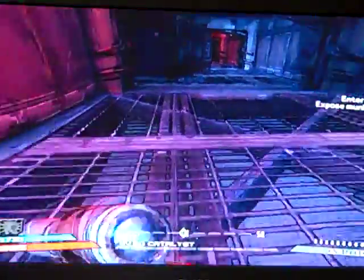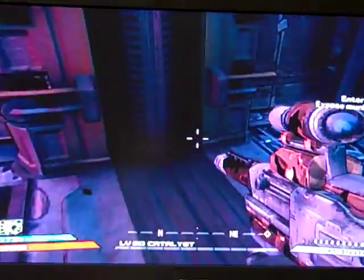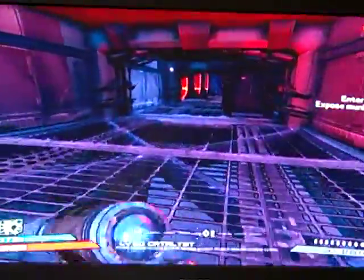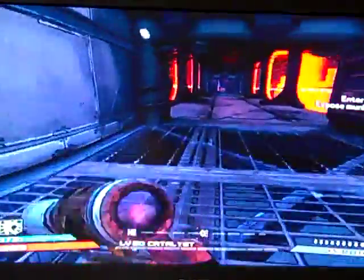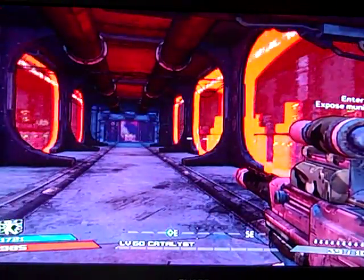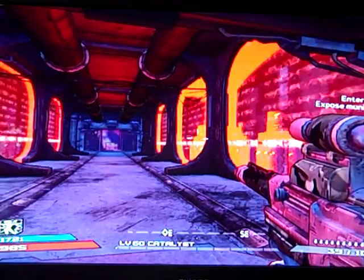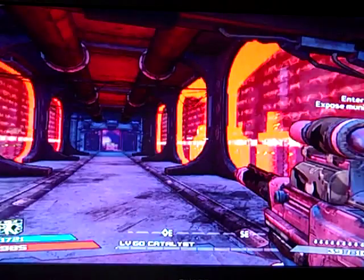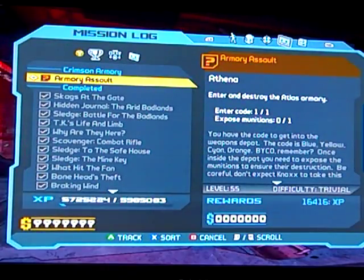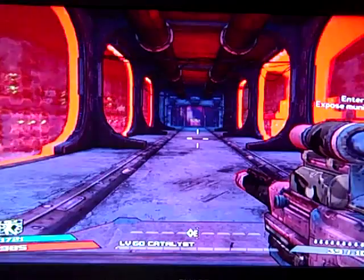So you come in and you see these little door things here — that's where the doors shut when you get the steel loot. At this point you can probably see it says 'enter code and expose ammunition.' With this quest, it's the only quest active so far, and with this quest you can completely avoid the steel loot tick box glitch.